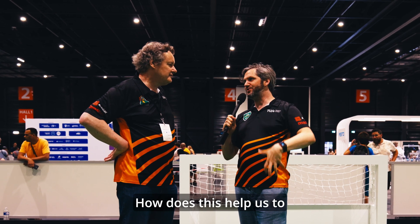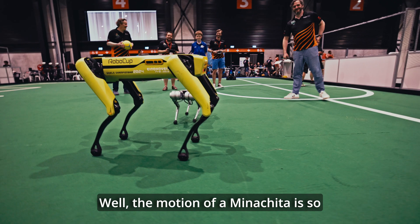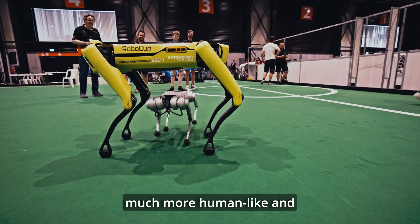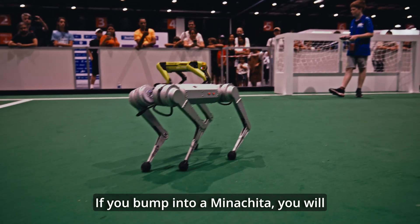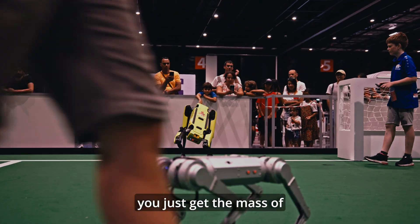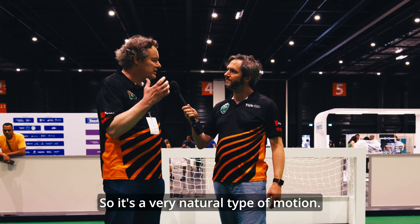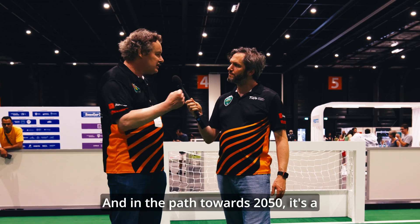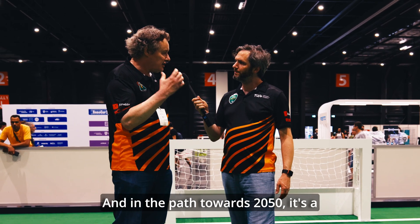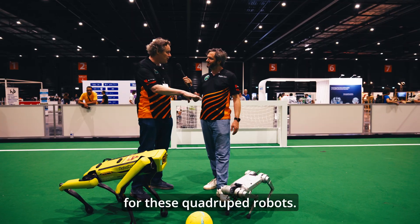How does this help us get to the humanoid robot? Well, the motion of a Mini Cheetah is so much more human-like and also intrinsically safe. If you bump into a Mini Cheetah, you won't get harmed — you just get the mass of a leg against yourself. So it's a very natural type of motion, and on the path towards 2050, it's a great opportunity to start developing skills for these quadruped robots.